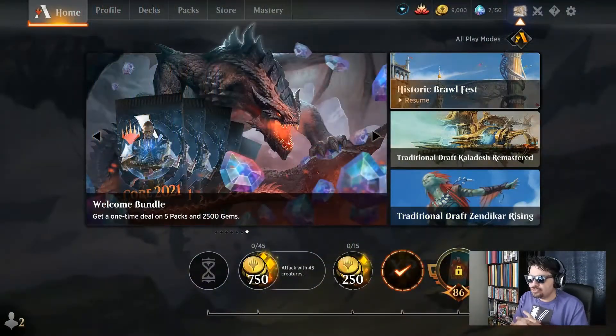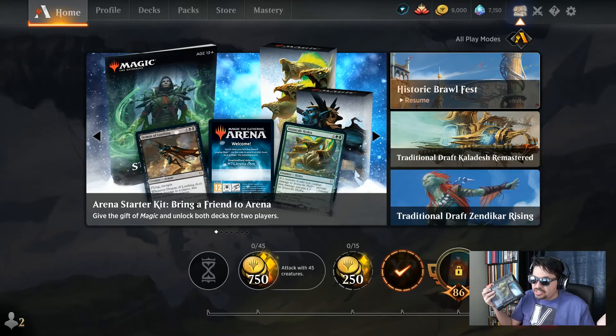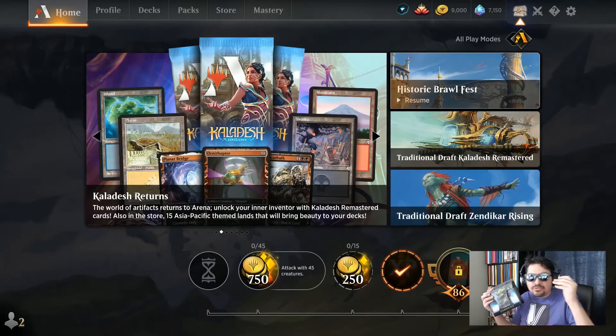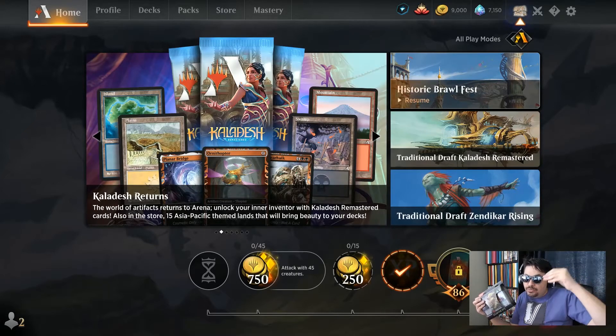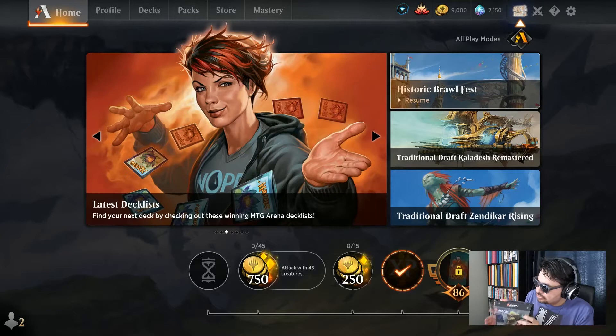Switching over to the Arena account. It's great that you get a code to unlock this deck on Arena digitally. I wish they would do this for every single product — I wish they had done it for the Brawl decks released at Throne of Eldraine and continue to do so. That's why you've got to tweet at them respectfully and tell them: please continue to put codes in these real products so I can play the digital product and tell my friends and family to play Magic.